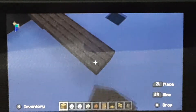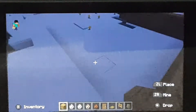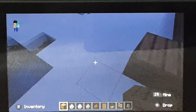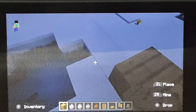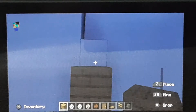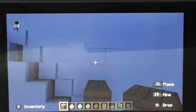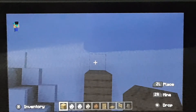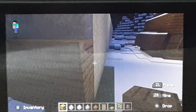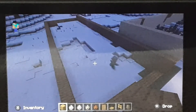Alright, let's do this. Just keep going until you reach the other end. Then once you've done that, go into this bed down here, and if you want you can add a door.